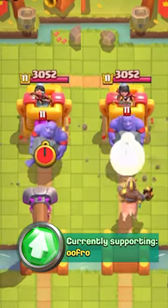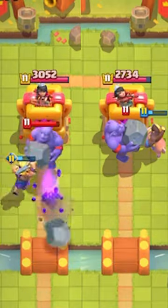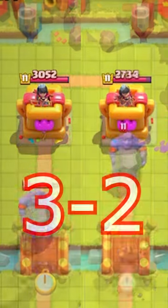Next, they are going up against a Bowler. The Bowler can fully counter the Evo Battle Ram, but the Hog Rider gets a hit, so he wins this round.